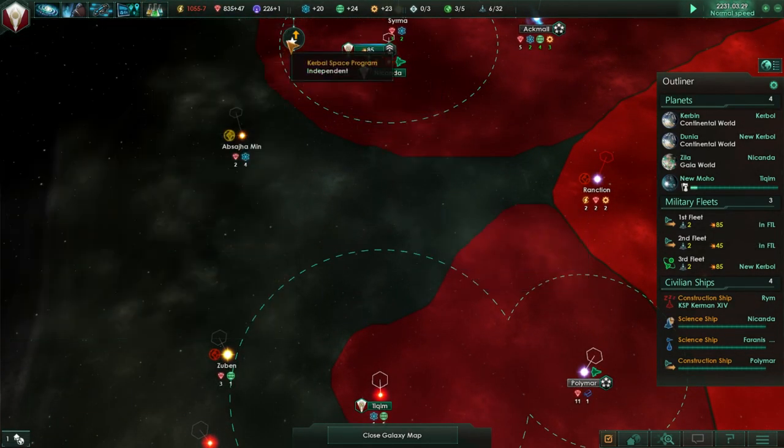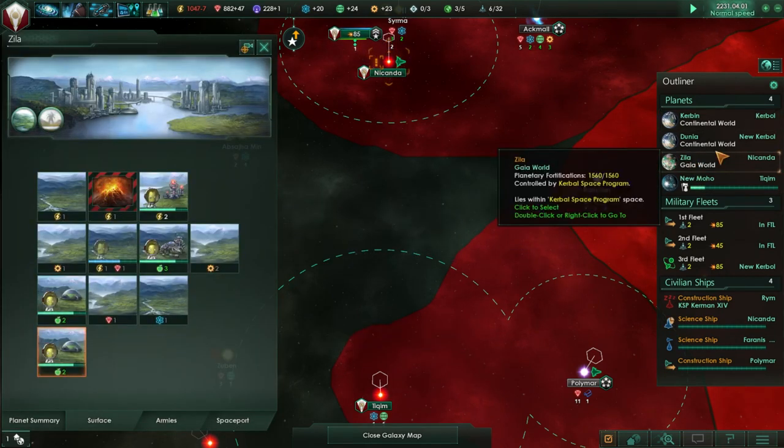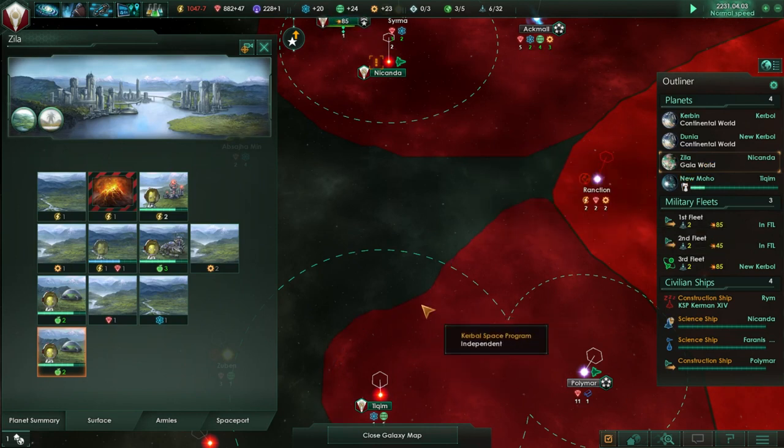We need to reveal some more resources. We'll call Zeela 'Legoland' - I'm not really fond of the name Zilla. And it's a Gaia world, so that's pretty good.